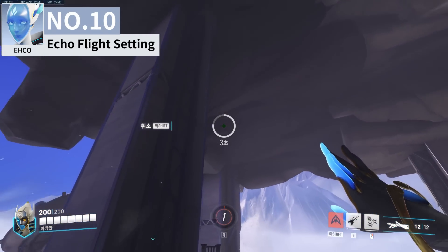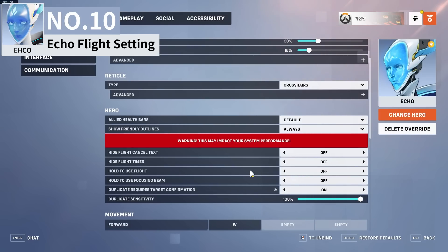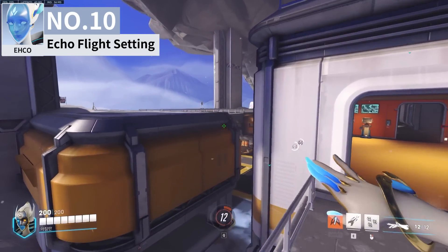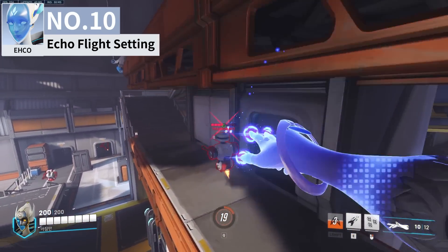Back to Echo — normally Echo's flight ability makes you fly slowly after an initial boost, but you can change the 'hold to flight' setting to on to do a super jump. To super jump as Echo, hold space while you quickly tap left shift to launch yourself vertically up for a quick escape or a surprise entry.